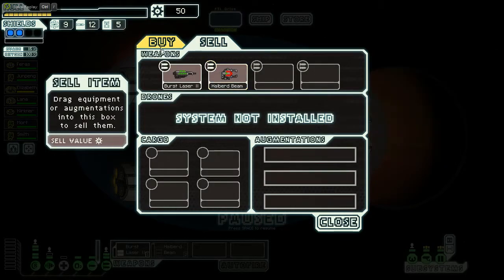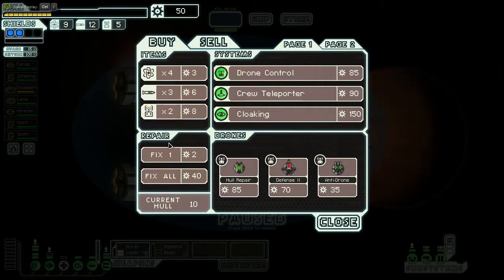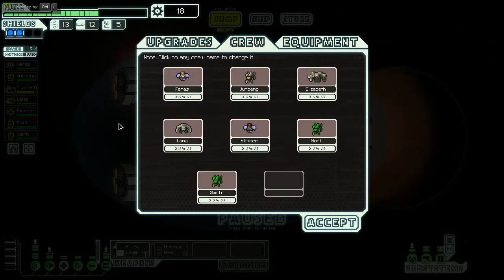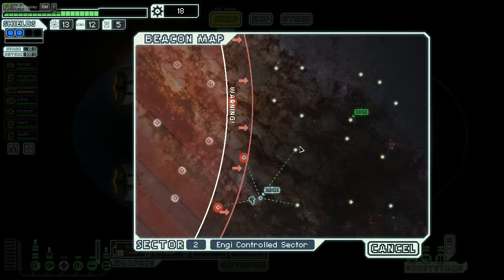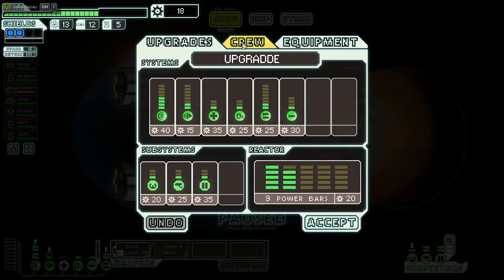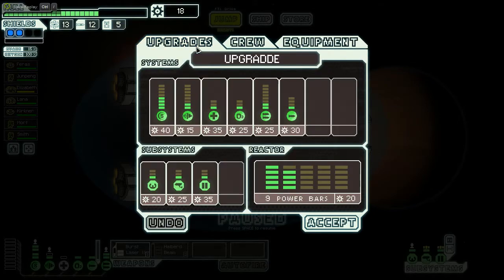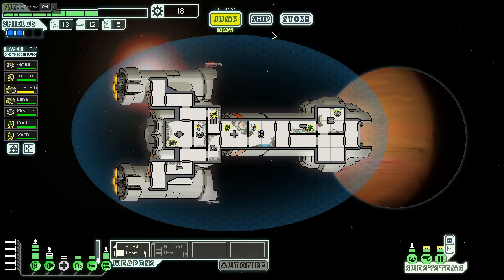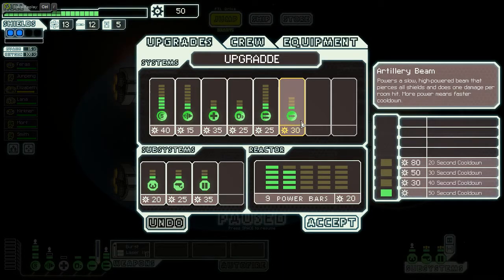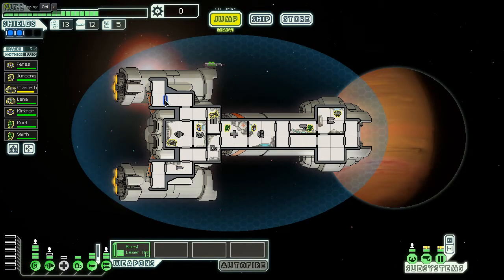Here's what can happen: I can sell and not have enough for a crew teleporter. I think the plan is going to be to repair and save, buy out their fuel. The crew teleporter is going to be the way to go. My primary objective is to get to Sector 5 without upgrading my weapon system — so the halberd beam doesn't help me there. But if I make it to Sector 5, the halberd beam will be necessary to keep progressing. We're going to do this — crew transporter confirmed.